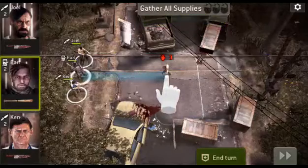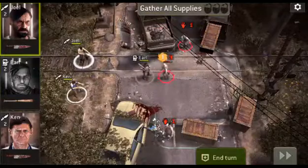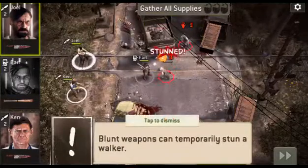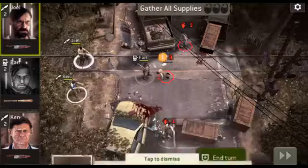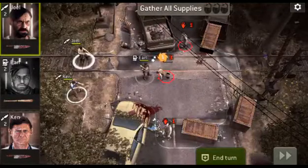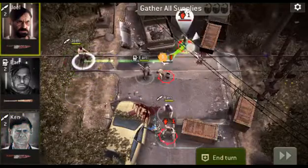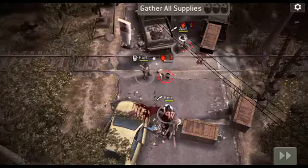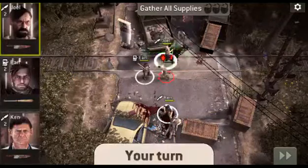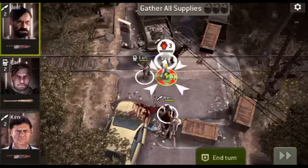So this is a level three guy — he doesn't get killed quickly. These guys can turn around and kill that guy right there, and this guy can turn around and kill that guy. He's probably going to take the shield hit — or he's stunned. Oh yeah, he was stunned, so everything's okay.